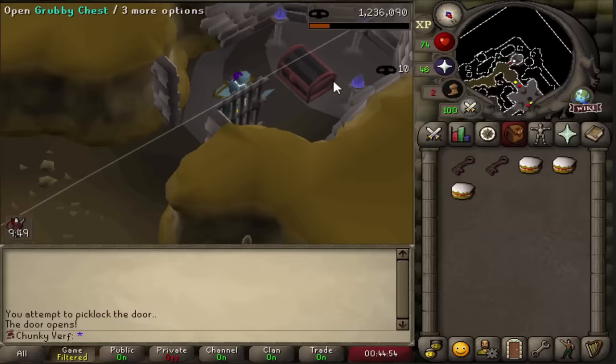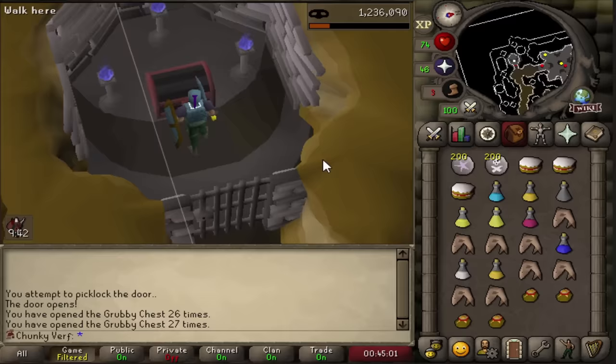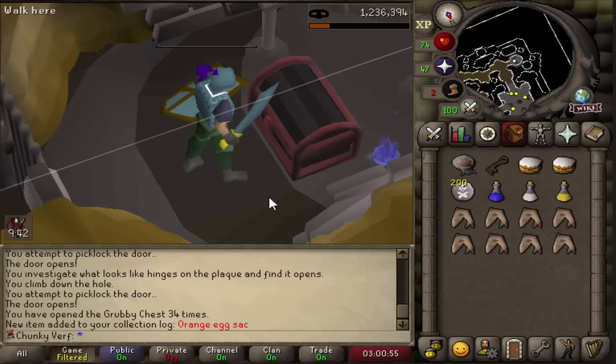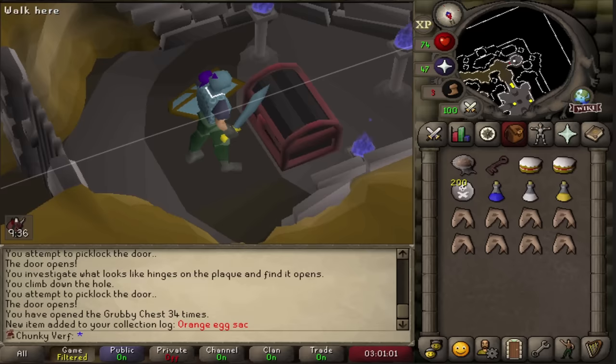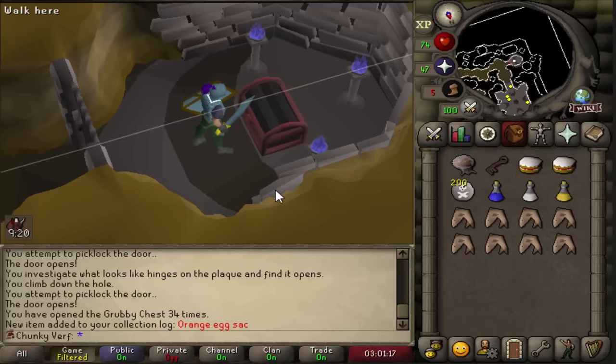Still working on opening the chests - look at all these beautiful supplies in the inventory: all the foods, the runes, the potions. This chest is actually really good for ironman accounts in general. We got the orange egg sac - the first recolor for the Seregnus pet, which is on the collection log. I didn't really put it on the goals list because it's such an easy item to get since I'm opening hundreds of chests in this chunk. That's the orange one - we now have the blue one to go. We are on 34 chests opened, it's one in 25, so awesome - one of the two completed.